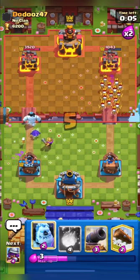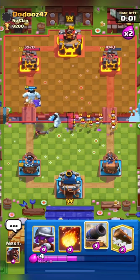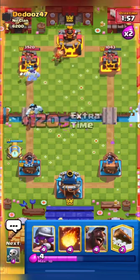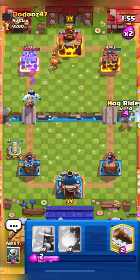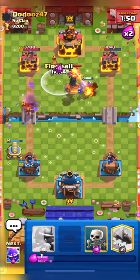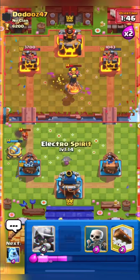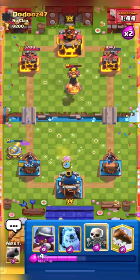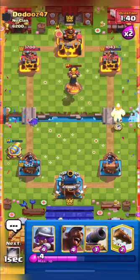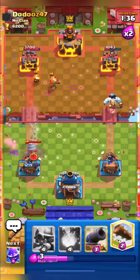He missed the musketeer shot and our hog got one shot. Our tower is down to 1200 and he's down to 1043. I'll go in with my hog right now — I think he's back to inferno. I'll fireball his inferno and dart goblin for value, though inferno takes out a hog quite fast due to its damage buff.